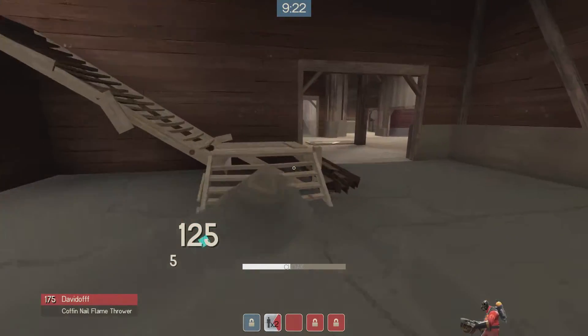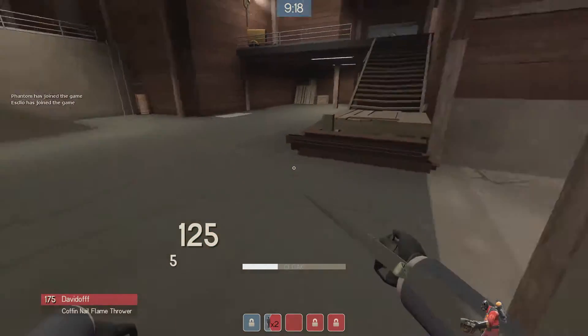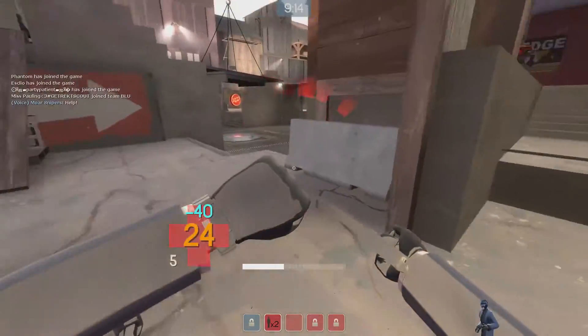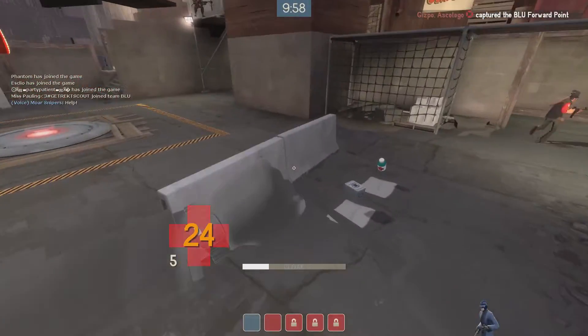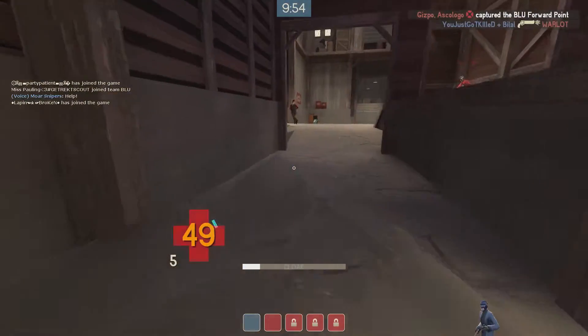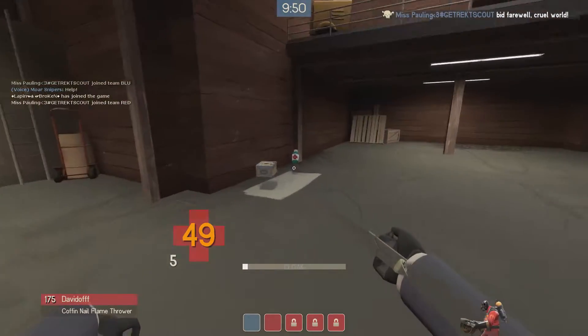If you hold down control while jumping, you will actually crouch while jumping so you can jump over higher obstacles. There's a fail stab on the engineer and I get the hell out of there before the sentry gets me. But if you press control while jumping, you'll actually jump slightly higher and you'll be able to clear slightly higher objects.